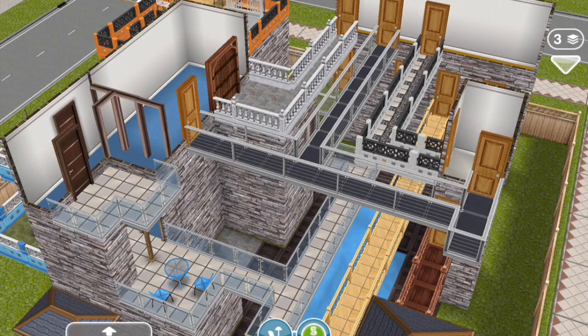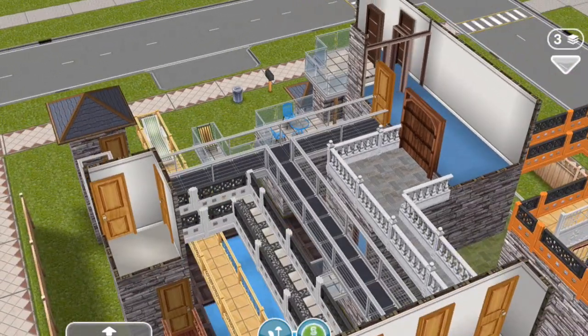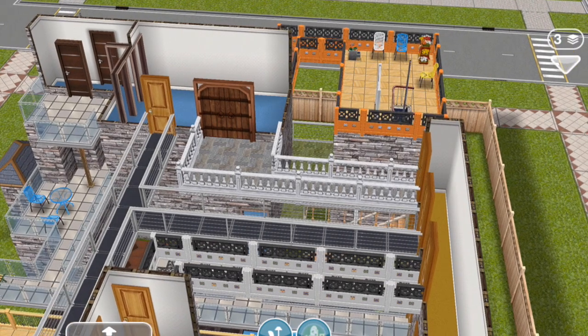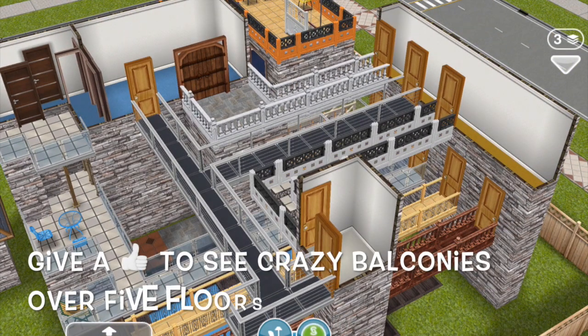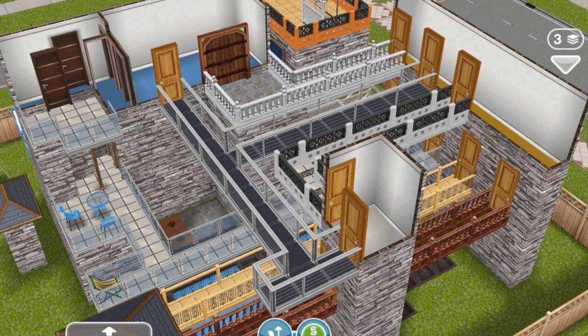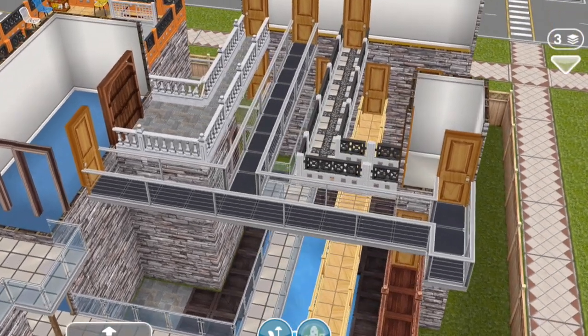I think if you extend this to four or five floors it does get super crazy. You can get some really weird, maybe industrial factory-like structures by doing crazy things like this — it kind of looks like industrial walkways on some kind of power plant. We should be getting five floors next week on May 14th, according to reliable information, which we are putting in the video description below. If you want to see this extended to five floors with more crazy balconies, give this video a thumbs up or let me know in the comments below.